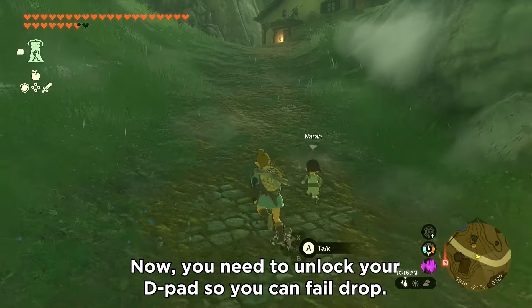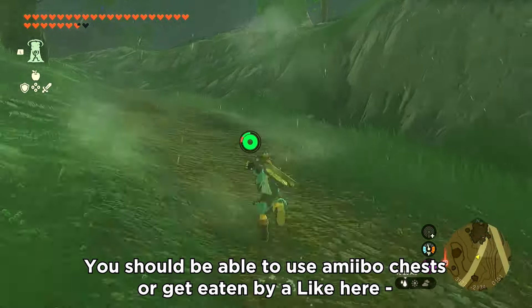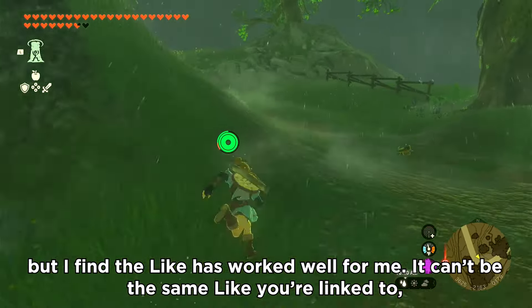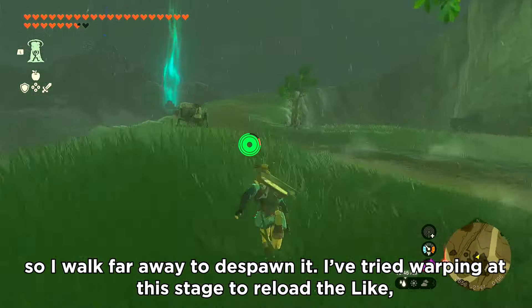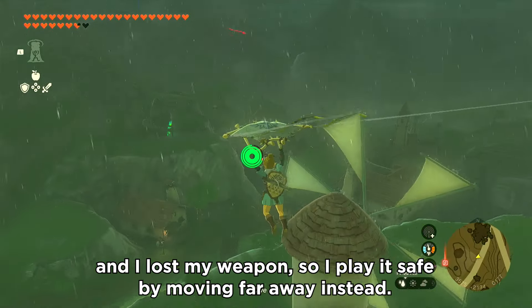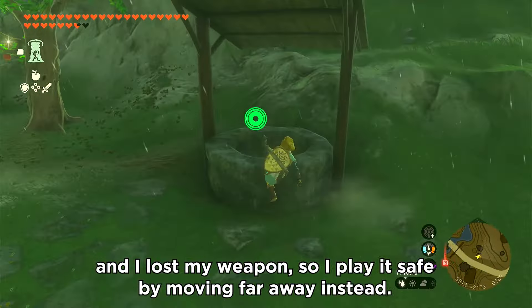Now you need to unlock your d-pad so you can fail drop. You should be able to use amiibo chests or get eaten by a like here, but I find the like has worked well for me. It can't be the same like you're linked to, so I walk far away to despawn it. I've tried warping at this stage to reload the like and I lost my weapon, so I play it safe by moving far away instead.